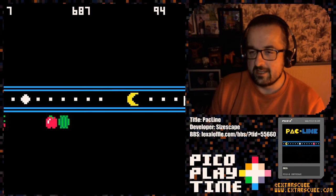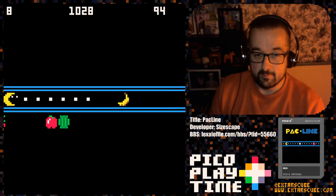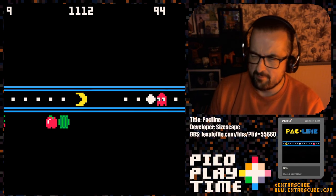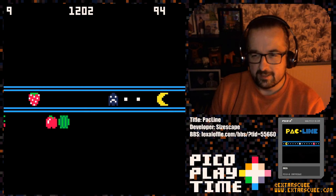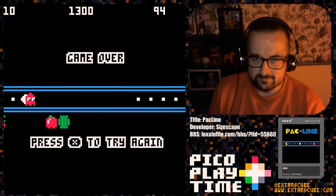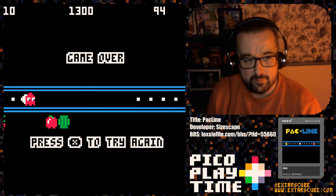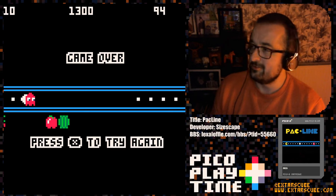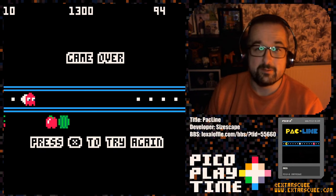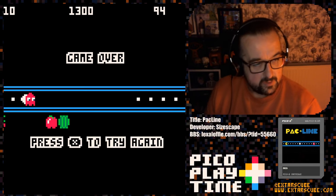Each time you clear the screen, you get more things appearing — more points, more pills. Pac-Man's a strange game, isn't it? What did I score there? 1,300. The developer's best score at the moment is 4,970. I'm not going to get anywhere near that. Let's see what other people have managed to do in the forum.